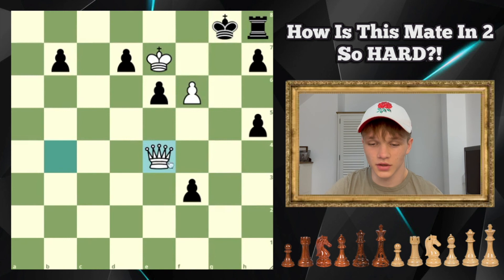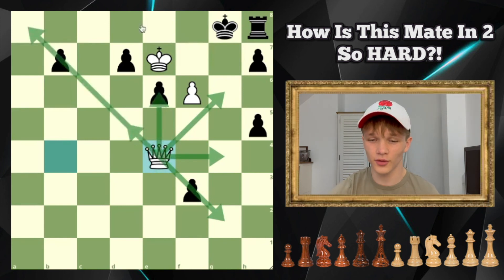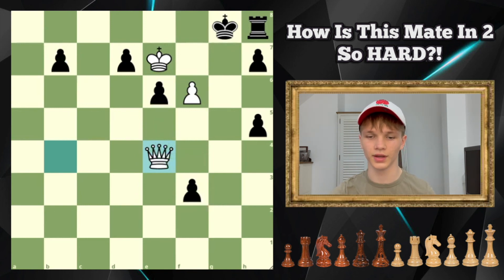I think this just goes to show the power of a centralised queen — the fact that it can, from this position, hit not one, not two, not three, not four, not five, but six different checkmates all at the same time, and that this is actually a zugzwang and that black now has to make a move, any of which will lose the game in one move. It's just really cool. I hope you enjoyed this puzzle and the very detailed breakdown. If I find other puzzles I've enjoyed quite as much, I'll most likely make videos on them. I'd really appreciate feedback in the comments as to whether I should make this a series. If you solved this puzzle, congratulations, and thank you very much for watching. Enjoy your day.